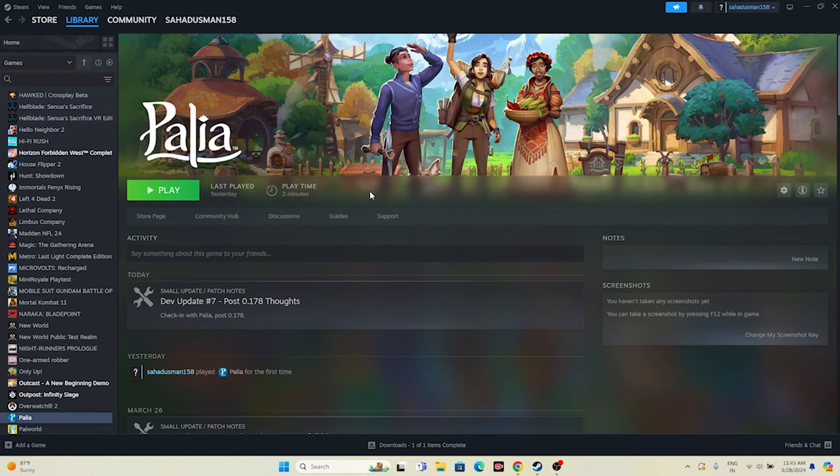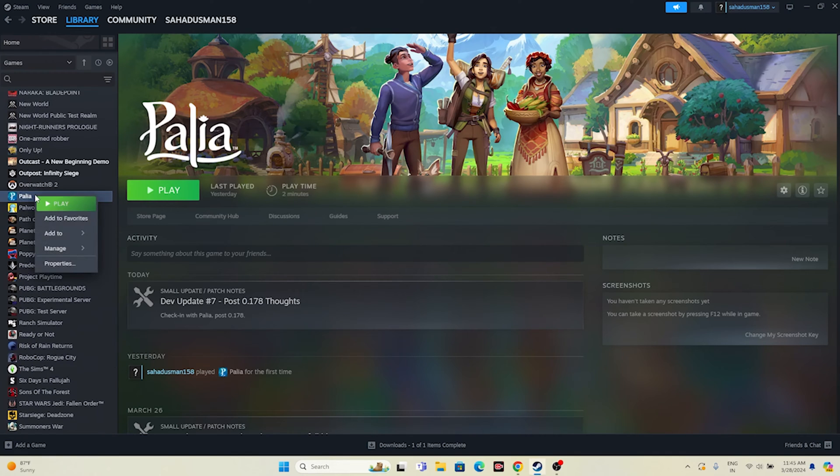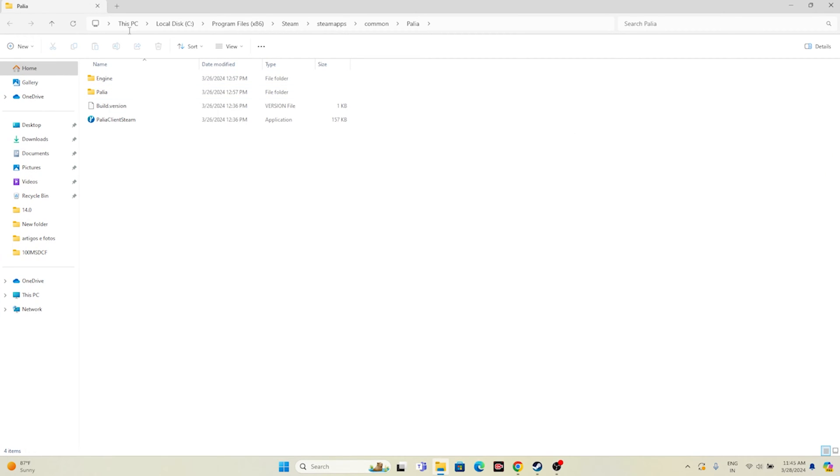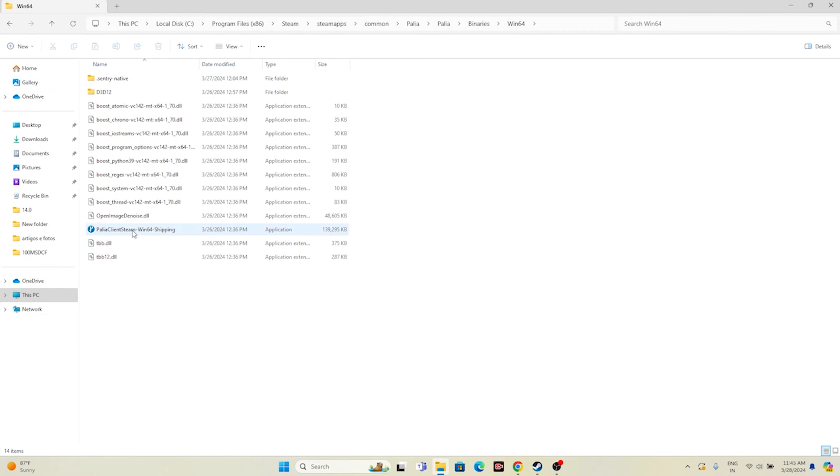Next, we have to try launching the game not from Steam but from the installation folder. Most of us launch the game from Steam, which is why in some cases we have issues. Right-click the game shortcut, go to properties, go to installed files and click browse. That will take you to the folder at: This PC > Local Disk C > Program Files x86 > Steam > SteamApps > Common > Palia. From here, launch the game directly. In most cases, launching from the installation folder fixes crashing and related issues.